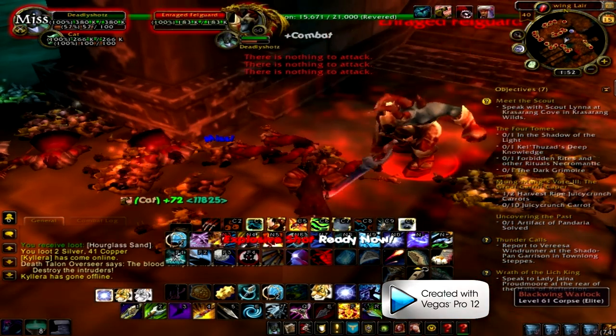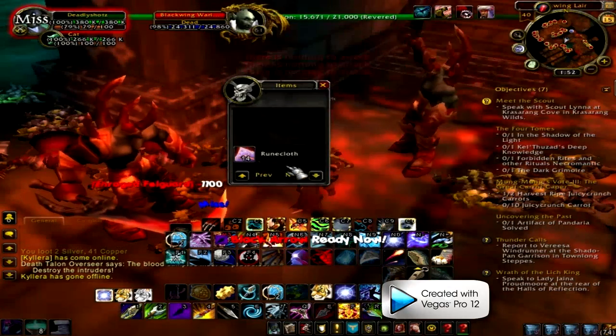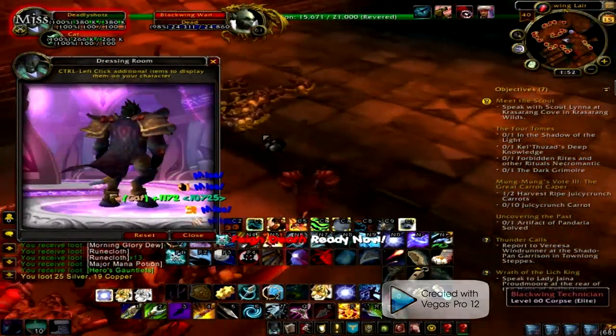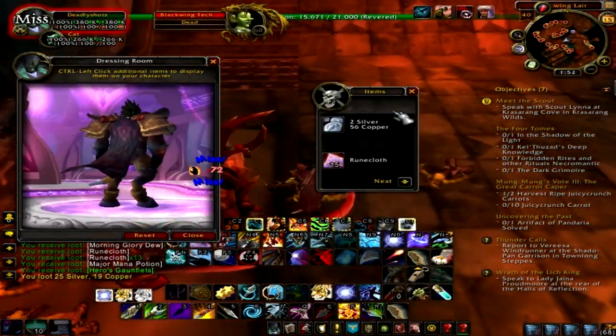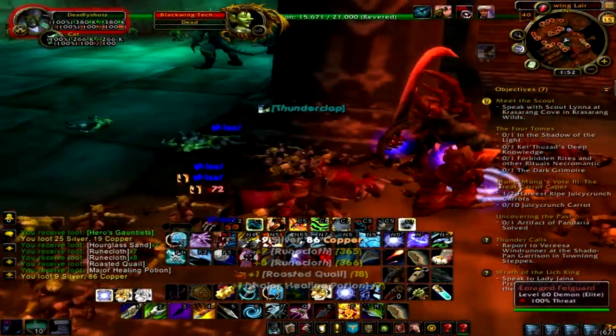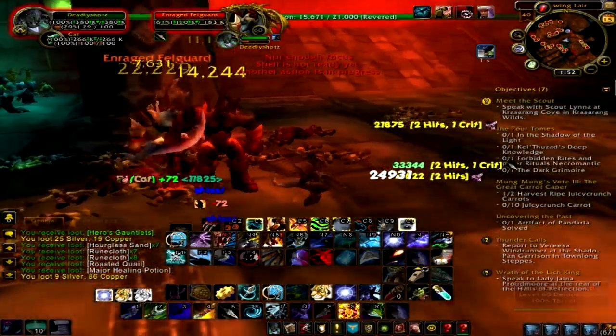It looks like the mobs are still spawning. I got a dragon thing and tons of runecloth. Let's look at those — they look pretty cool. Hero's gauntlets. Lots of hourglass sand, which I think is completely useless and I'm not sure what that's for. You can also get some pretty rare items from this.